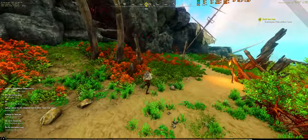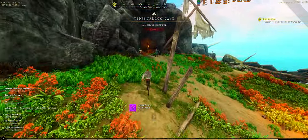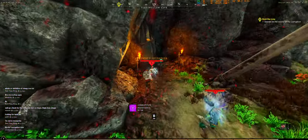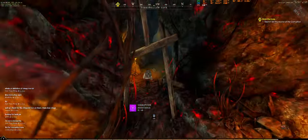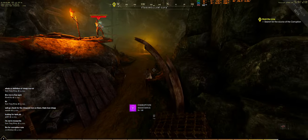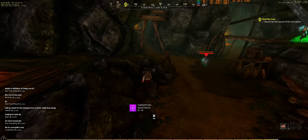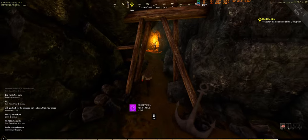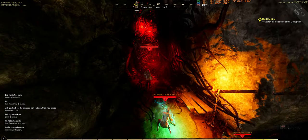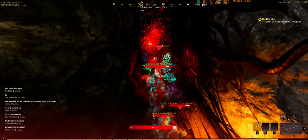As we come into this cave, we're going to run by everything — you will aggro enemies but that's okay, just keep running. On launch day there should be tons of people in here so your chances of aggroing things will be even smaller. I make a beeline straight for the door and cut it down, not paying attention to any enemies behind me. I'm going to get hit and knocked around a bit, but my main focus is just to get through that door.